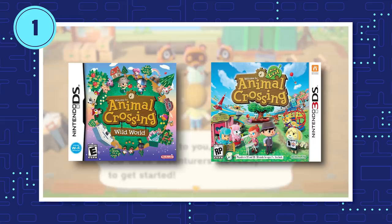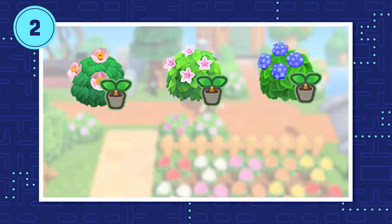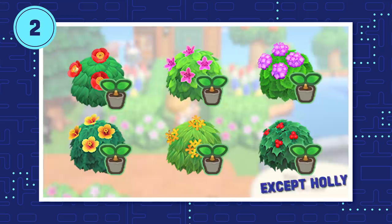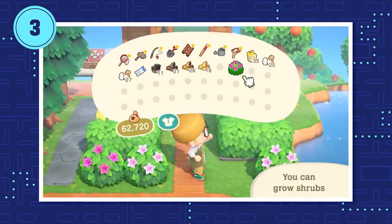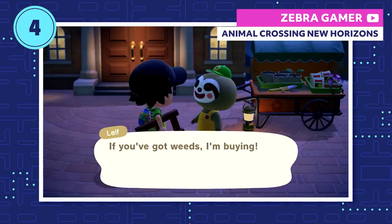Ever since Leif showed up on Nature Day, he's sold six different types of shrubs: Camellia, Azalea, Hydrangea, Hibiscus, T-Olive, and Holly. Each shrub comes in two colors and has a blooming period of about a month and a half to two months, and their blooms don't overlap. Leif's real blessing is the flowers he sells — players could finally get flowers not native to their island without visiting someone else. And if you're really strapped for cash, Leif buys weeds for double their normal price: 20 bells instead of 10.